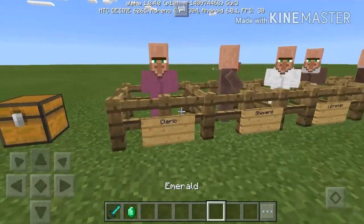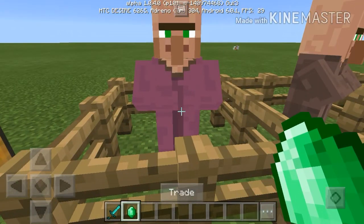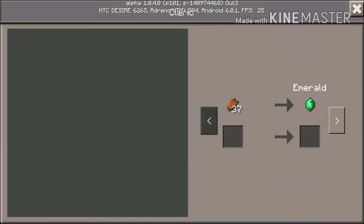You can trade with them using emeralds. You can trade by clicking the trade button or holding the screen while looking at them. This is the trade interface. You'll see their profession at the top — so this one is a cleric.